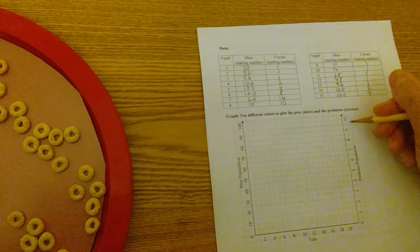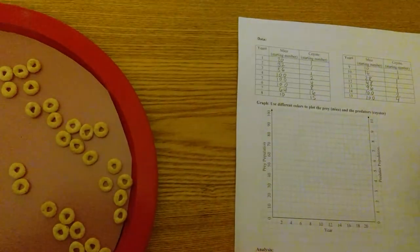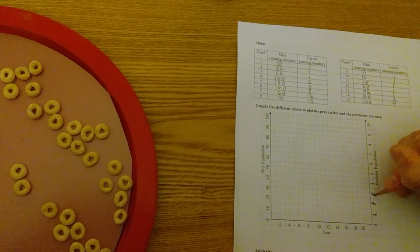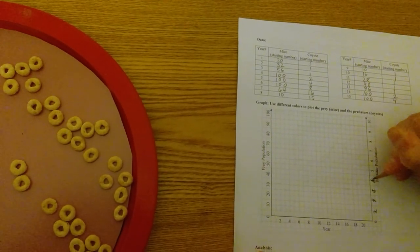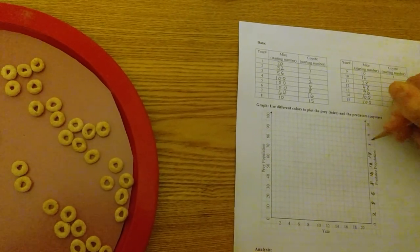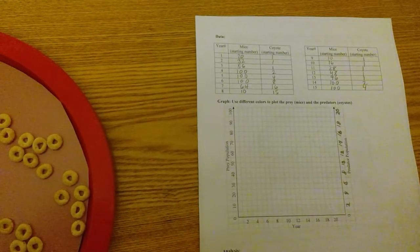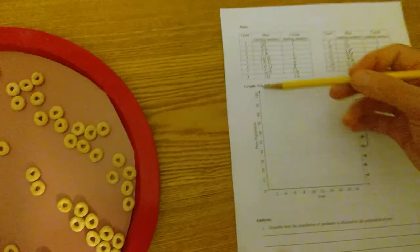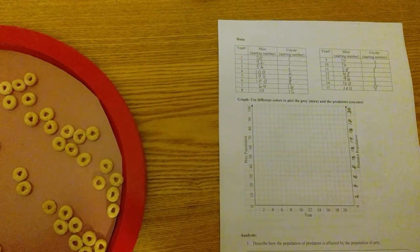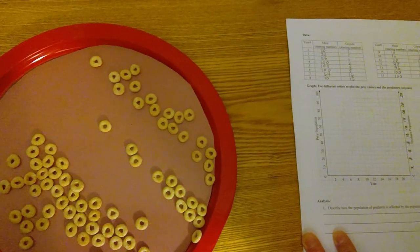For some people's simulation it might go up to 16 coyotes. What we'll have to do is change the scale on the graph — since we had to go up to 16, I'm going to change the scale to go up by twos, so this will be 2, 4, and so on up to 20. If you download this you can just erase it and change the numbers yourself. When you graph this, you'll graph the mice population on one side and the coyotes on the other side. We'll do the graph in the next class.